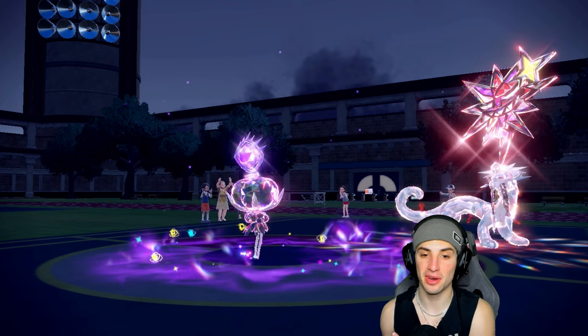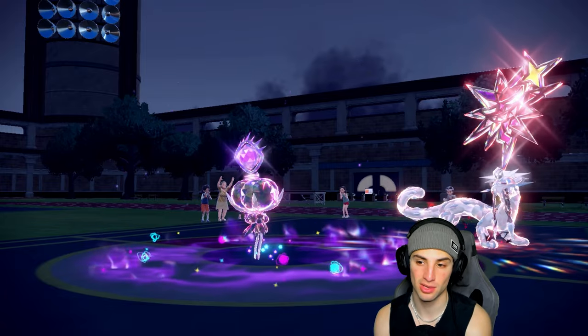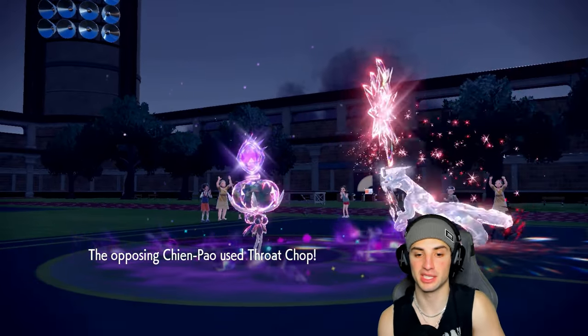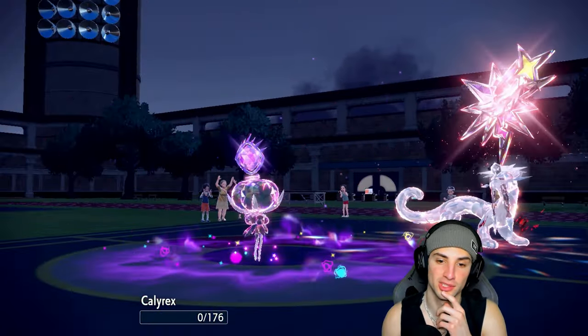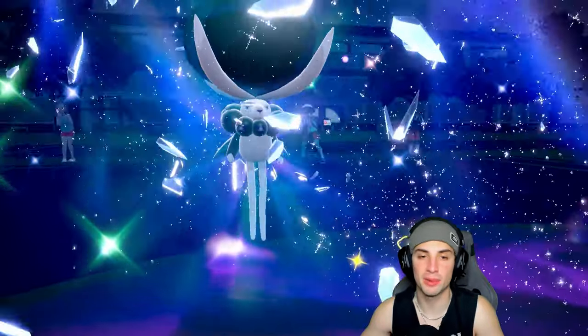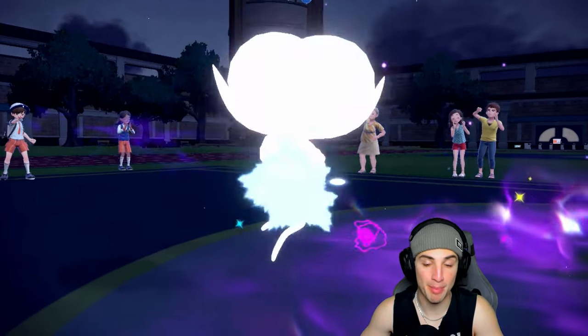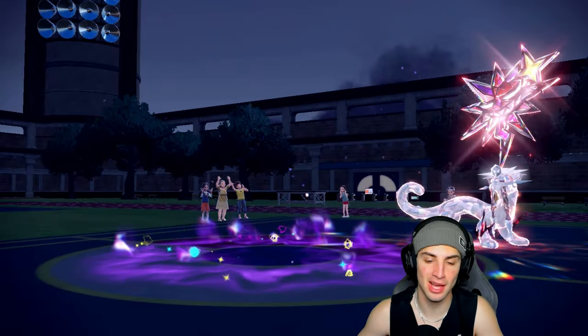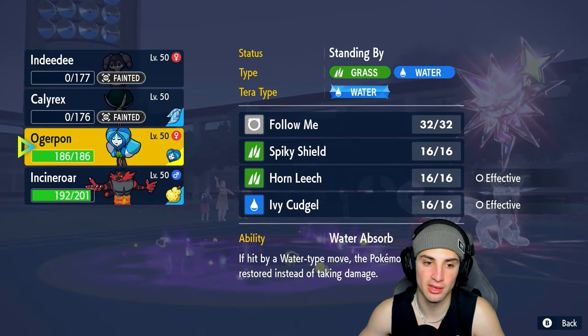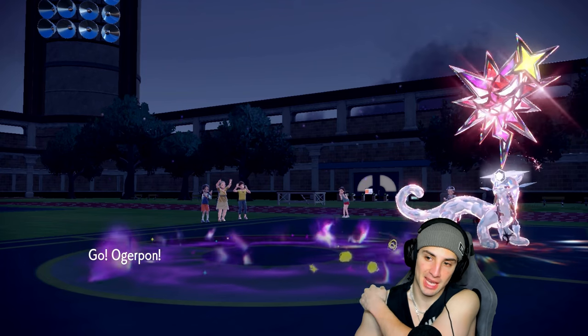Now with Trick Room out, I can bring in Incineroar and Ogrepon for speed advantage. This worked out perfectly — good swaps on our end getting Incineroar in at the right time, swapping Indeedee at the right time, bringing back Indeedee to set terrain and prevent Extreme Speed. Should be pretty much game at this point, especially with Intimidate putting them under pressure.